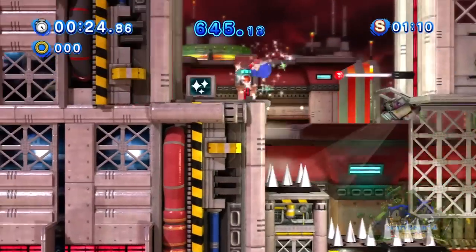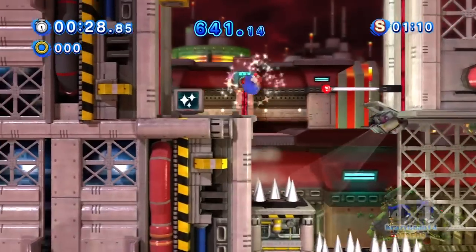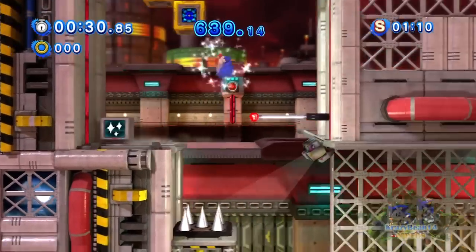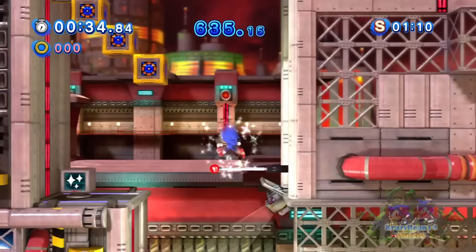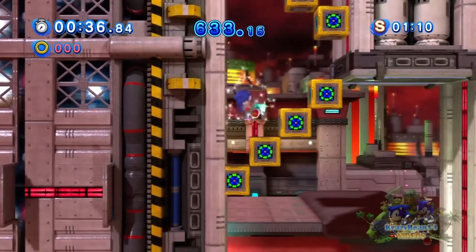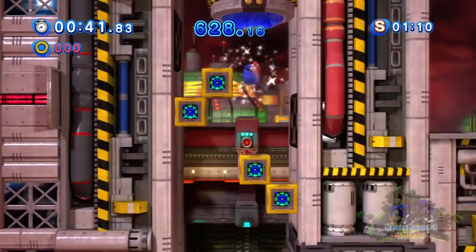Eggman! Where do all these spikes come from? You should have done this a long time ago - just place spikes everywhere with no rings. But then again, he's stupid enough to actually give Sonic a crap ton of invincibility item boxes.